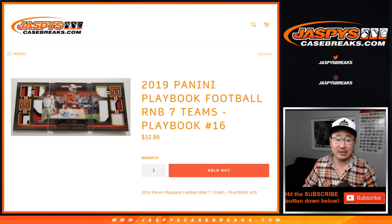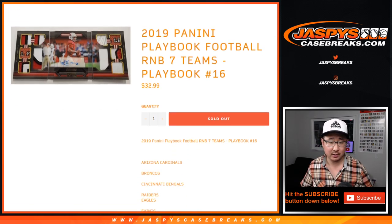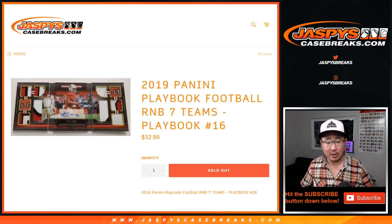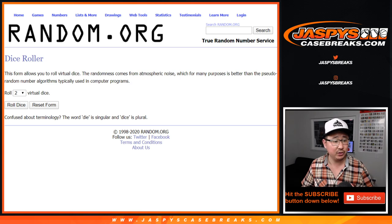What up, everybody? Joe for jazbeescasebreaks.com doing a quick little randomizer for 2019 Panini Playbook Football. It's a seven-team number block, so it works just like our number block breaks, as most of you are familiar with, but only for these teams and only in Pick Your Team 16, which is already full and they'll be breaking in a separate video after this. Big thanks to these folks and thanks to the numbers. Let's roll it.